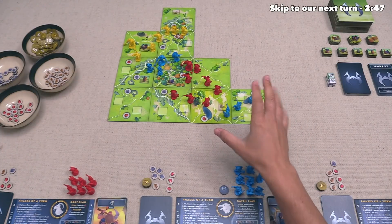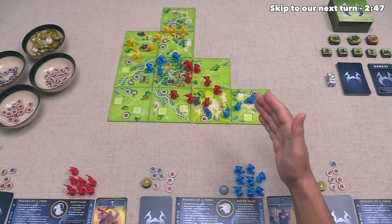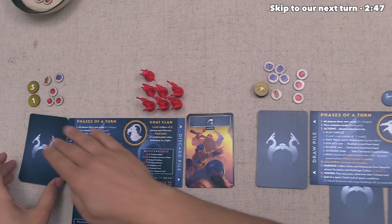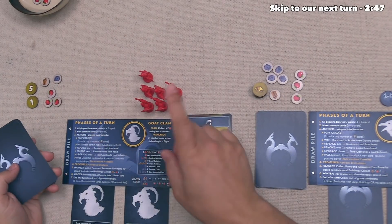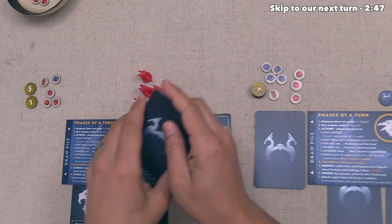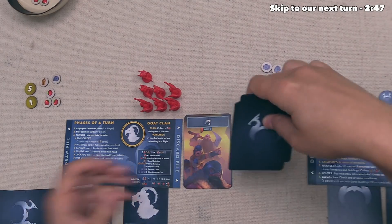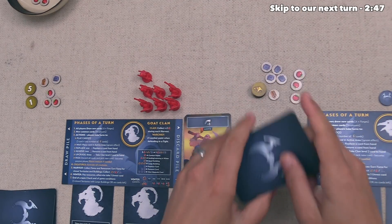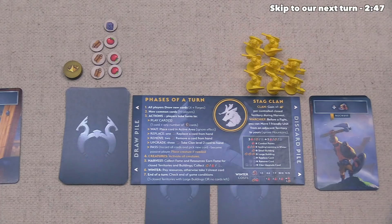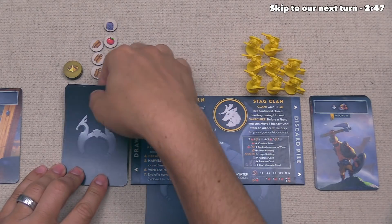At this point, we are just starting off the second round of the game, and that means the first thing we have to do is have each player draw cards — we draw four cards from the top of our deck, plus one for each forge building we control. We don't have any of those, so we can draw four cards, and that is our whole deck. Then the same goes for the blue player. Now the yellow player does control a forge, which means they will draw four plus one, or five cards.